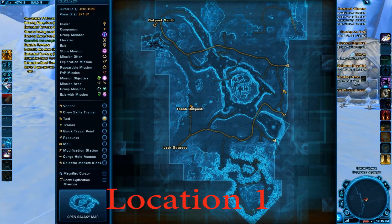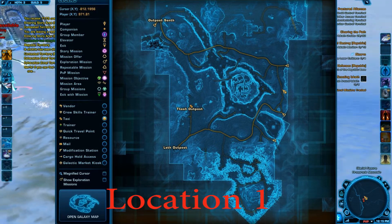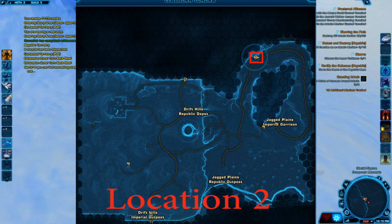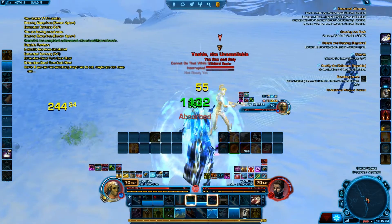One is actually near Outpost Zeresh, I think, where you just go out and grab that one. The other one is near the outer rim area, also in the middle of nowhere.